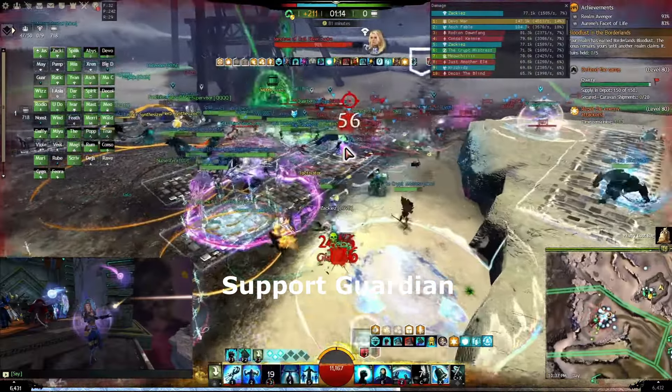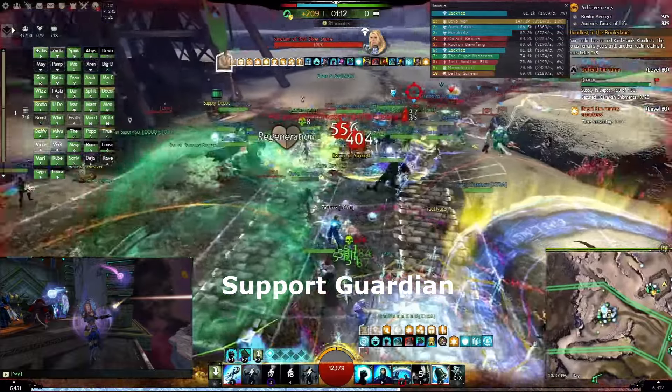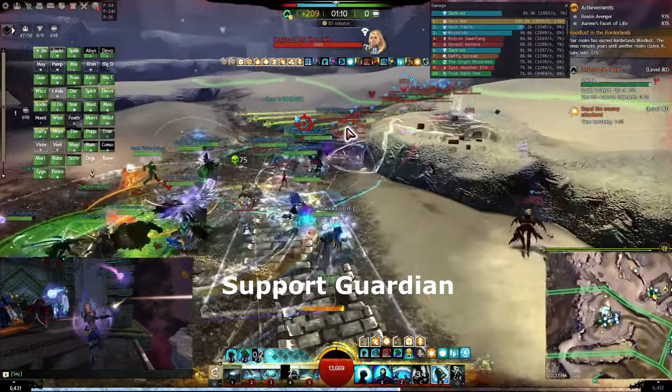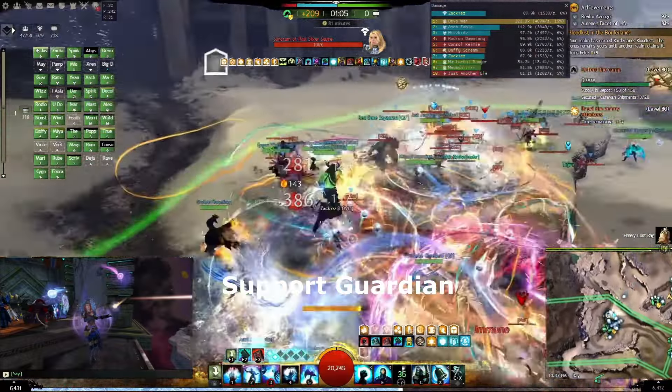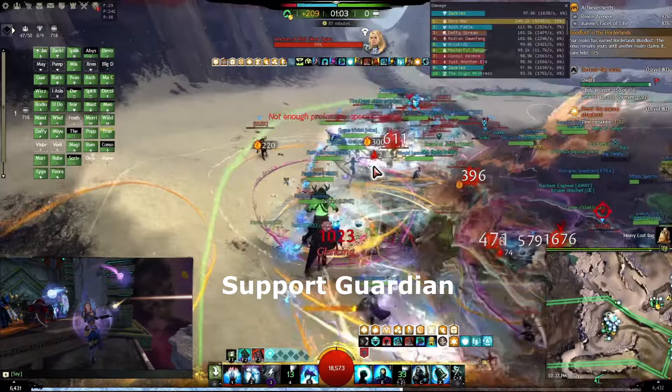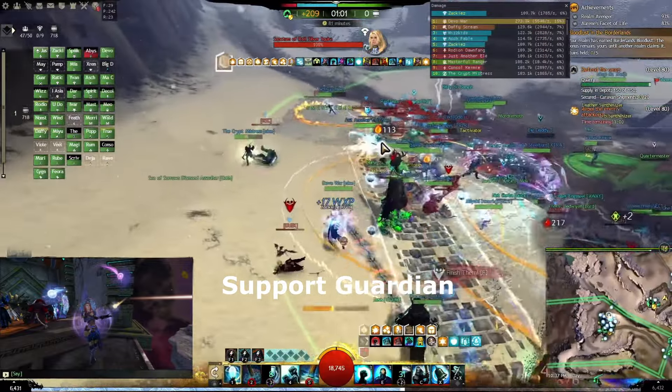For zurging, I recommend the Support Guardian, either Celestial or Minstrel. Because in a zurg, you will take a lot of random damage, so it is better to have some survivability. You can find many builds at guildgen.com.